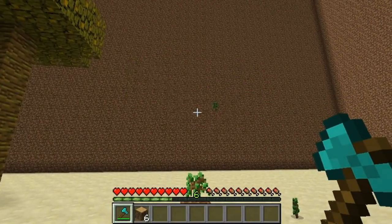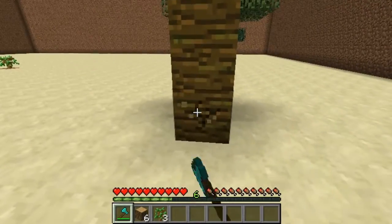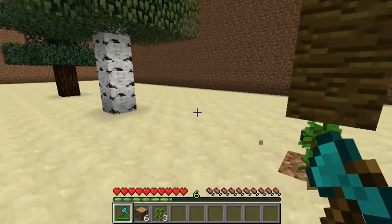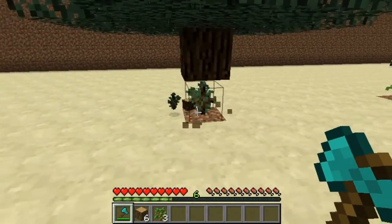The blocks break far quicker than normal and there you see all the saplings have dropped. The sapling is actually protected after you've got it placed, so if you try and destroy it, it doesn't actually let you. As you can see, it works on all four of the trees.